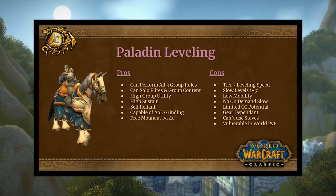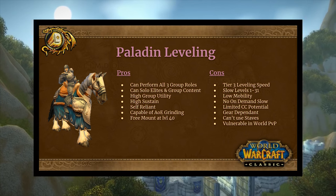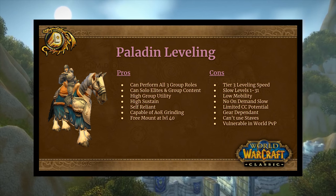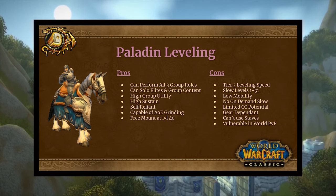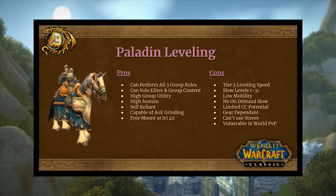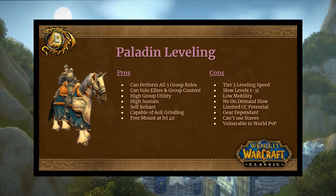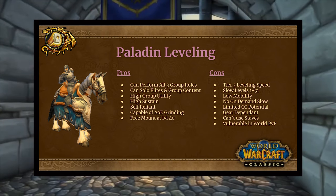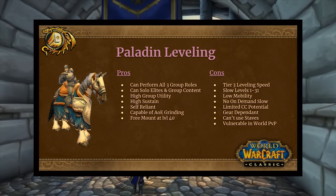You can also solo elites and group content, you have incredibly high group utility, high sustain, and you're a self-reliant class. Bubble Hearth is a pro. You're capable of AoE grinding, which is a really fun option. And you get a free mount at level 40 — how cool is that? Cons: they have tier 3 leveling speed, though I'm leaning towards potentially putting them at tier 2 after everything I've learned, as long as Reckoning functions the same way come Classic.